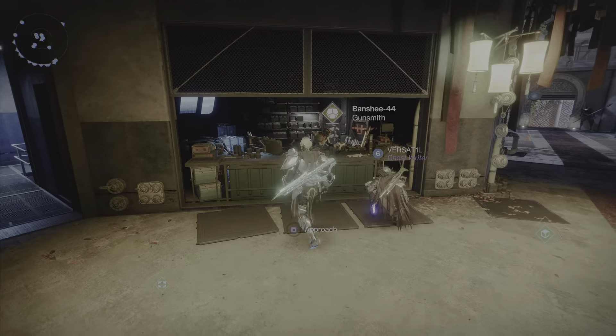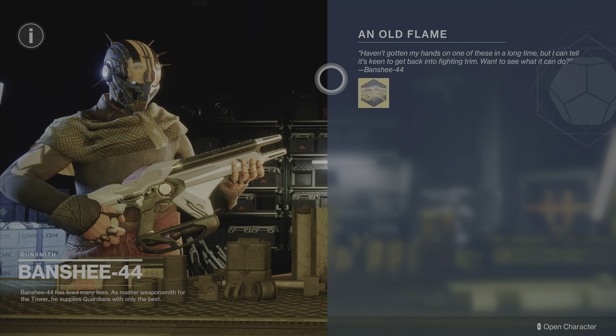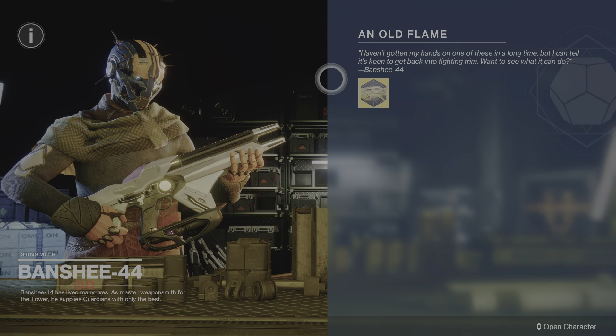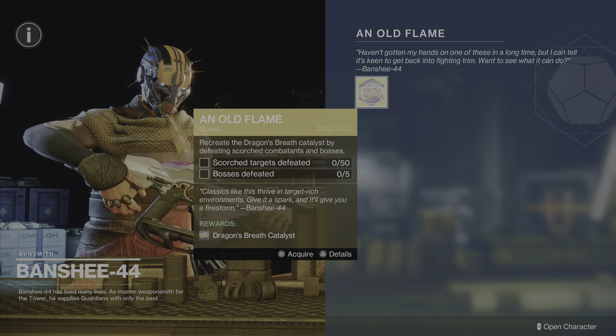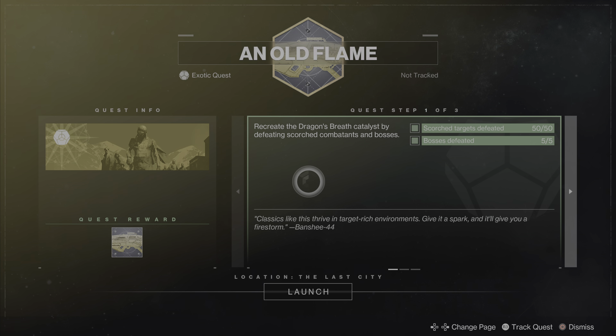Once you obtain Dragon's Breath, you will back out of the exotic archive and go over to Banshee-44, the gunsmith, because he will have a new exotic quest for you called An Old Flame. This quest is how you obtain the exotic catalyst for Dragon's Breath, and this is how all season pass exotic weapons prior to The Final Shape worked — once you obtained a weapon, Banshee had a quest for its catalyst.